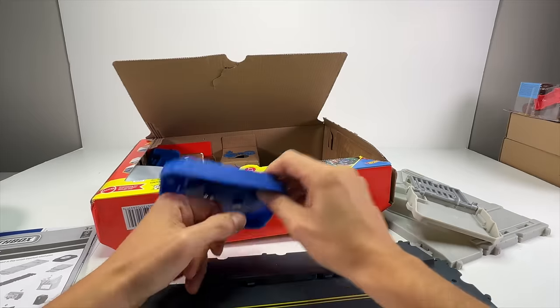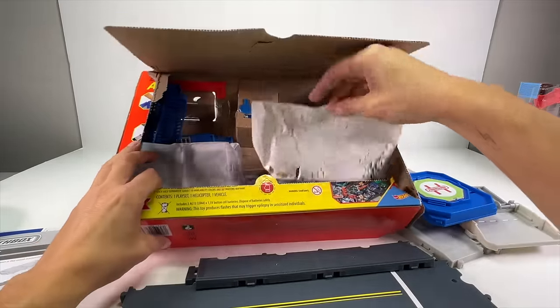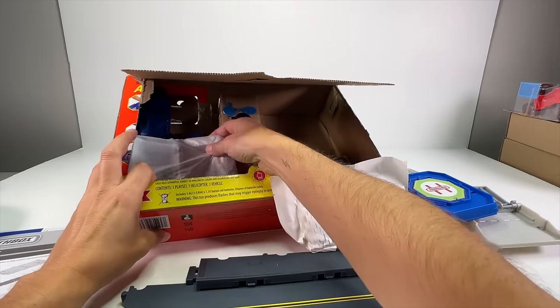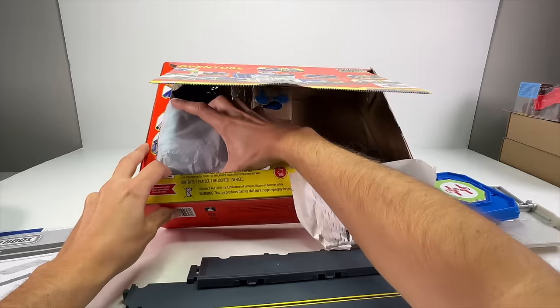Let me open this up just to check — nice. They even tease that it can connect to the other sets. Let's pull these parts out and see what we've got here: a piece of road, another piece of road, and the main base which has a ramp. This is actually a pretty detailed base — it's got the little dots Matchbox has included on a lot of these bases to help stop the car.